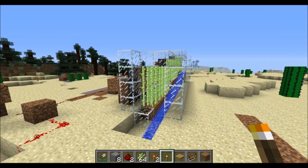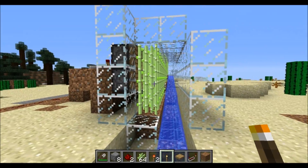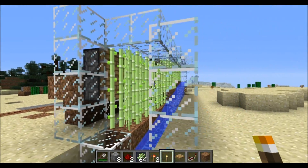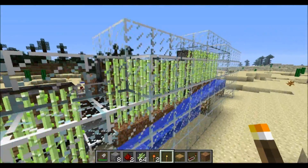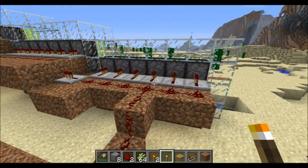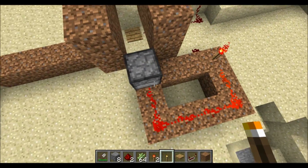Hello everyone, SweetRevenge here, and today I'm going to be showing you some cool stuff. This is an automatic reed farm — when I say automatic, it means you stand here and every five minutes it will collect the reeds for you and bring them down this waterway right to you. It uses two non-sticky pistons knocking off the top two layers of reed, with repeaters controlling all of them, all attached to a five-minute timer.